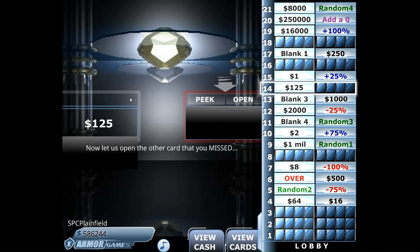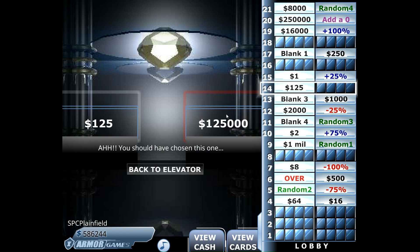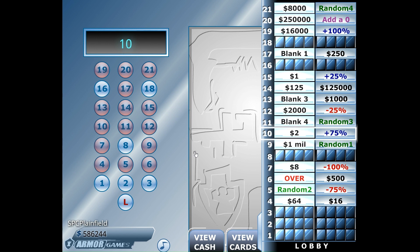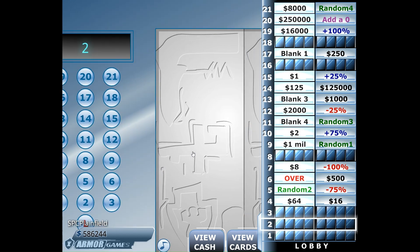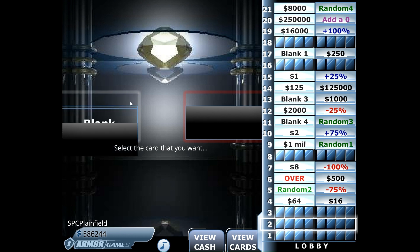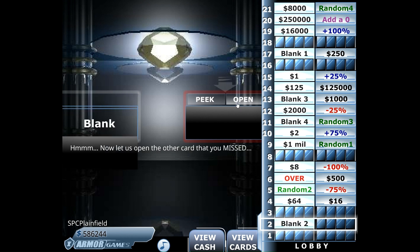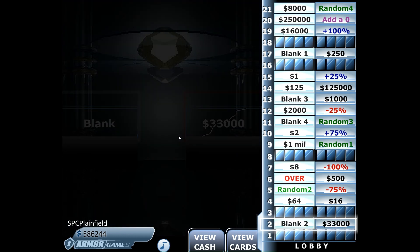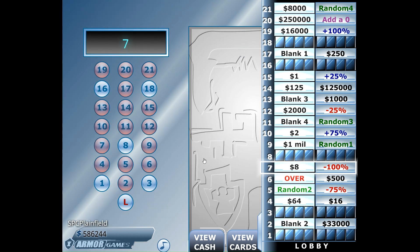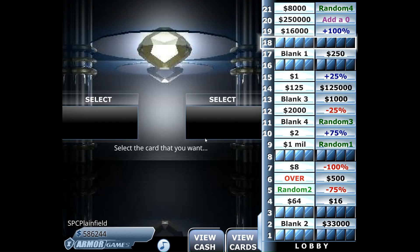We're going to see what is on the left — nothing. Otherwise, $33,000. To number 18, as we are down to the last four cards in play.